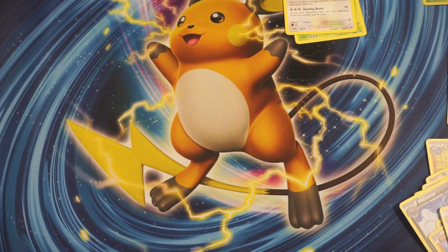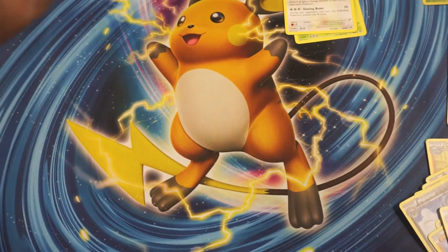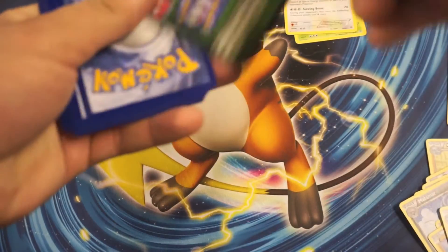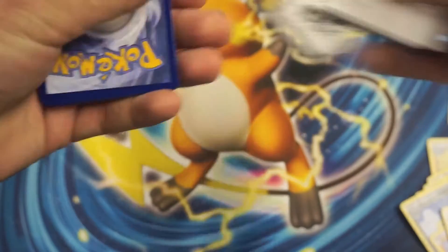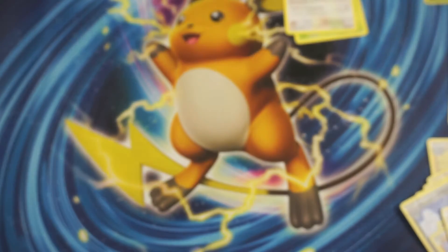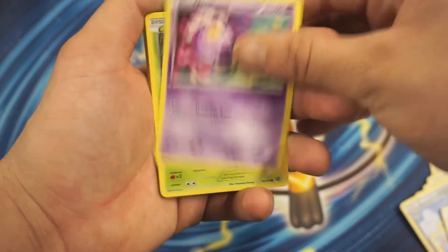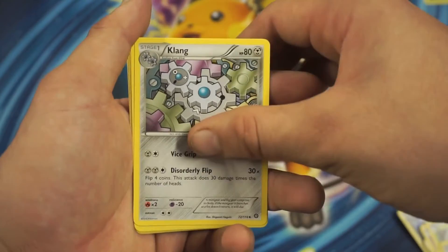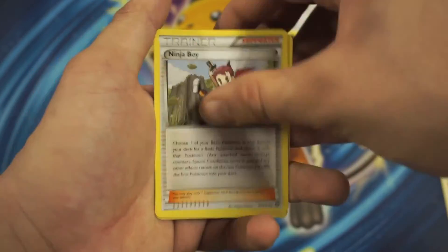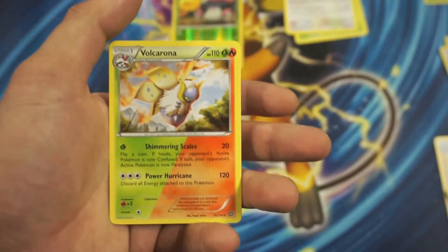Go ahead and have this code card, guys. So we got a Drifloon, Larvesta, Ambipom, Mankey, Kugling, Ninja Boy, Monferno, a Mongoose Reverse Holographic Rare, and a Valkyrena Rare.